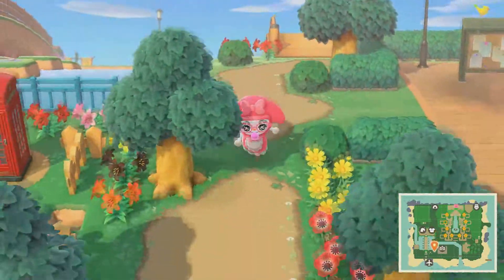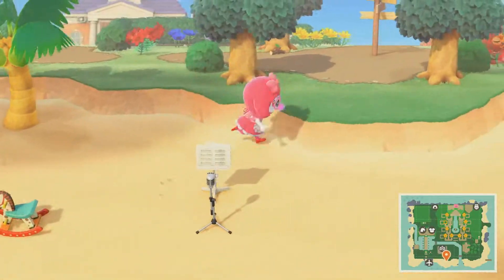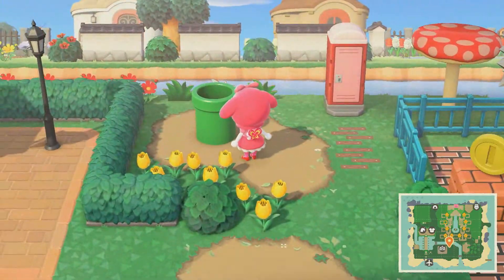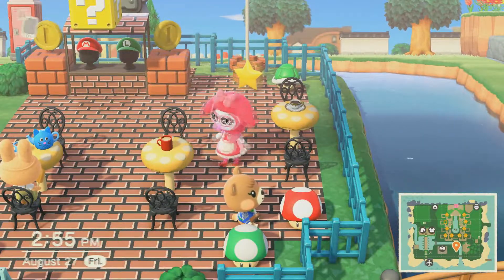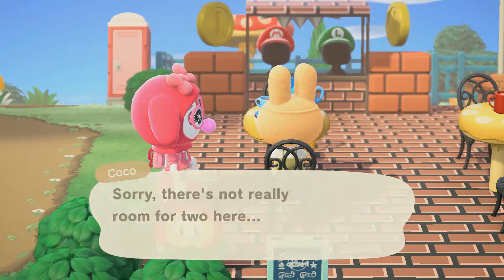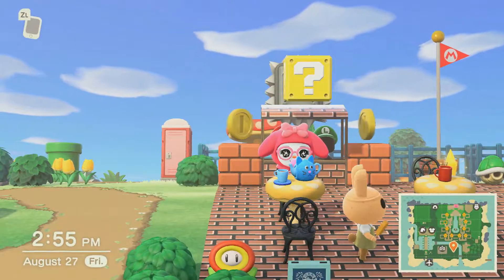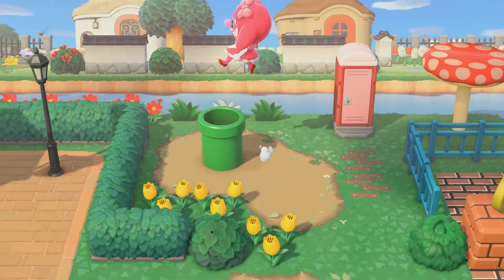We'll go all the way back down and make our way to the right. On the beach, I kind of just haphazardly threw stuff around, so there's not much to look at. On the other side of Resident Services, there's a tube — I'll hop in in just a sec. And there's a little Mario cafe. As soon as the Mario items came out, I knew I wanted to make a cafe out of it. The pipe just brings me to another part of my island, not a part of my house.